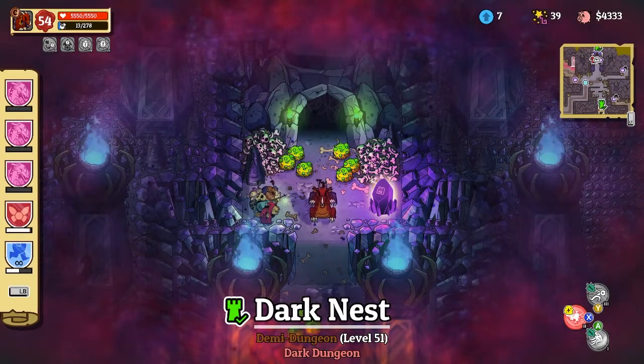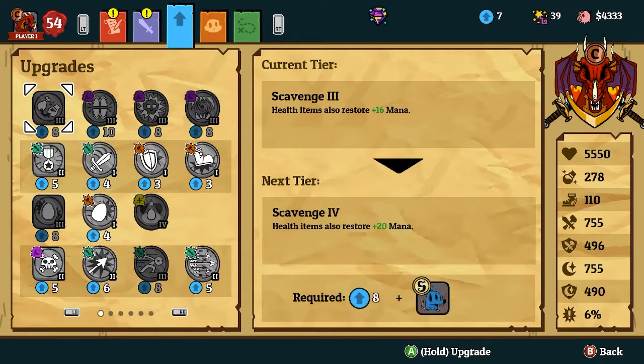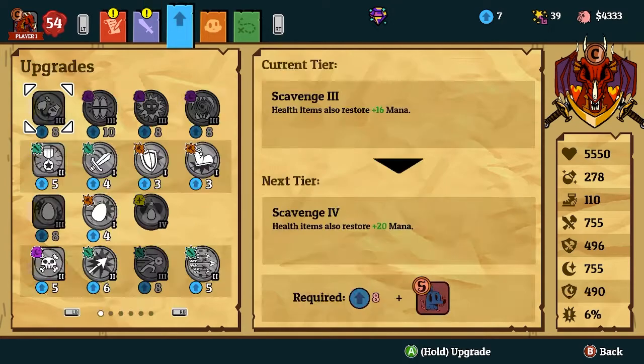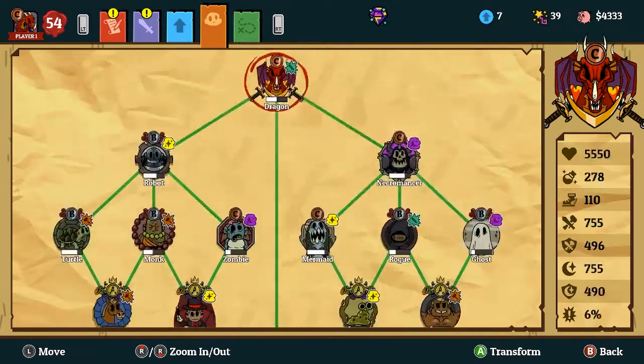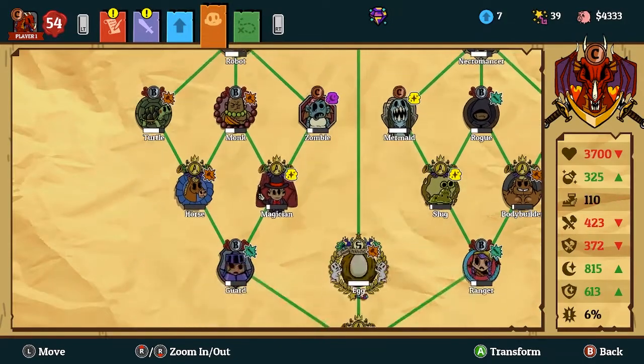I'm gonna make a quick video highlighting the dragon build. I recently just unlocked it and damn, he is strong — probably the strongest or second strongest transformation. You can find out where the next locations are in the other video, same one as the slug build. To unlock the dragon you will need C tier on the robot necromancer and S tier on the egg, so it's really really hard to unlock.